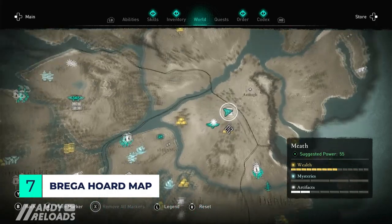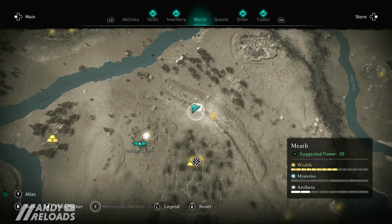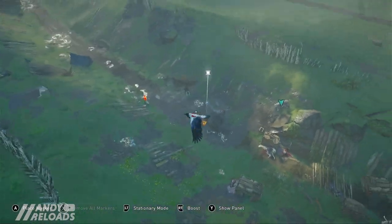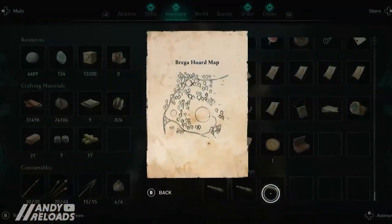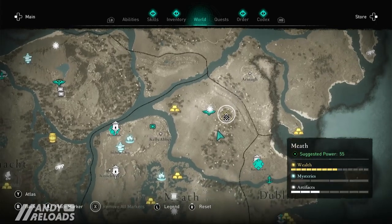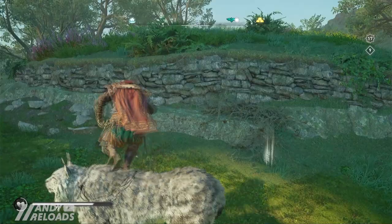For the next two treasure hoard maps we're heading to Meath. This one is slightly north of the Tullar Light fast travel point and you'll find the map in the ruins of the Caravan Escort — you can ignore the walls and pick up your Breger hoard map. It's another picture clue, and for this one you'll head slightly south to find the treasure just north of the Boyne tombs. The hoard is on the right hand side of that ruined tomb, which will secure you the Naipakai shields for your longship.